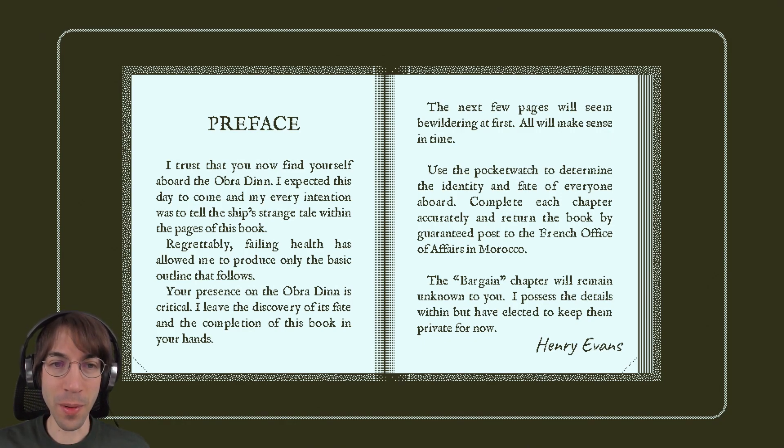I trust that you now find yourself aboard the Obra Dinn. I expected this day to come and my every intention was to tell the ship's strange tale within the pages of this book. Regrettably, failing health has allowed me to produce only the basic outline that follows. Your presence on the Obra Dinn is critical. I leave the discovery of its fate and the completion of this book in your hands. The next few pages will seem bewildering at first, but will make sense in time. Use the pocket watch to determine the identity and fate of everyone aboard. Complete each chapter accurately and return the book by guaranteed post to the French Office of Affairs in Morocco. The bargain chapter will remain unknown to you — Henry Evans.